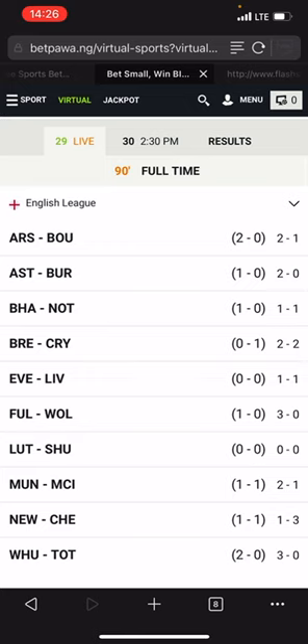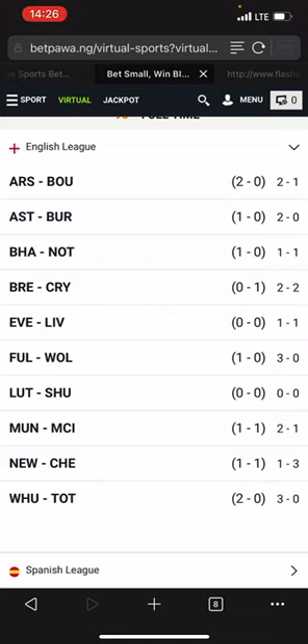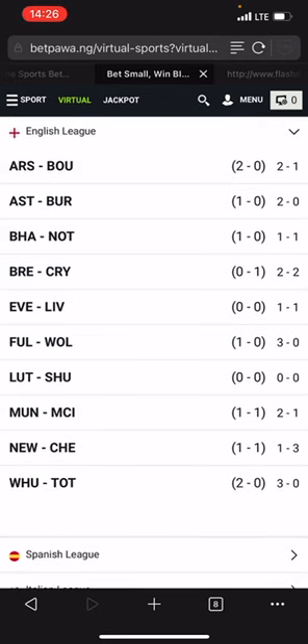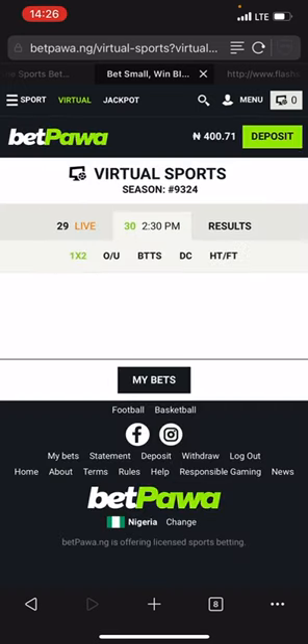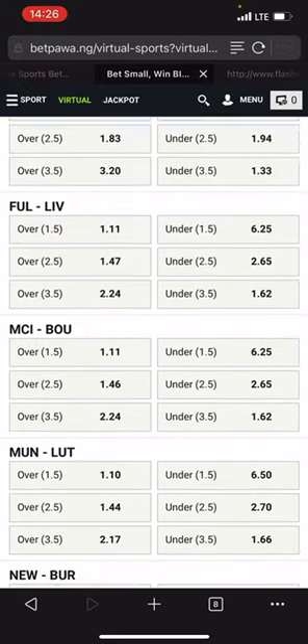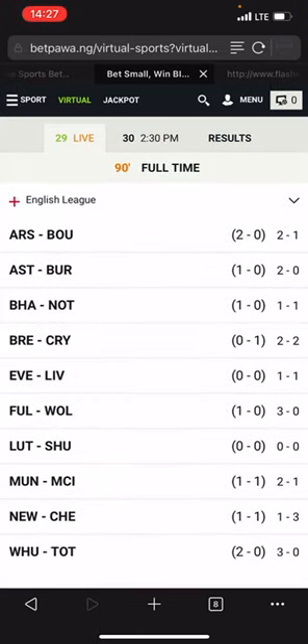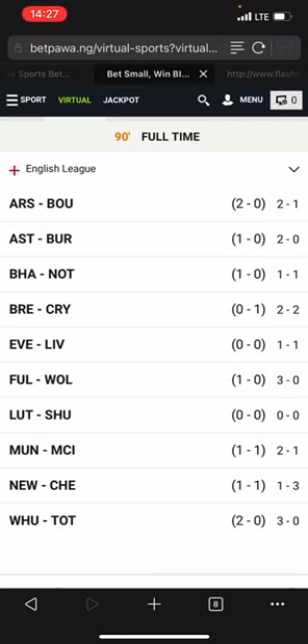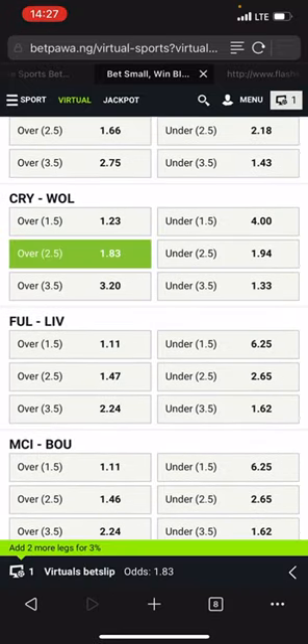Now let's look up the two teams that have high scoring power in the previous match to select the next match. Smart vector is to look up two teams with the highest scoring power, then focus on their opponent — make sure their opponents also scored and conceded. We have Chelsea who played 3-1, and Brentford versus Crystal Palace who played 2-2. Now we're going to focus on Brentford, Crystal Palace, and Chelsea. We don't know who to select until we see their opponent's scoring power.